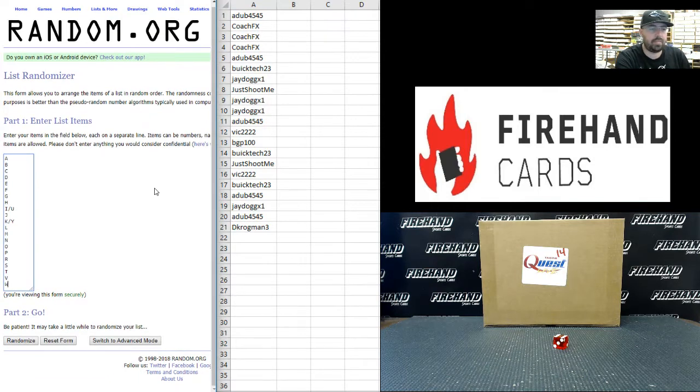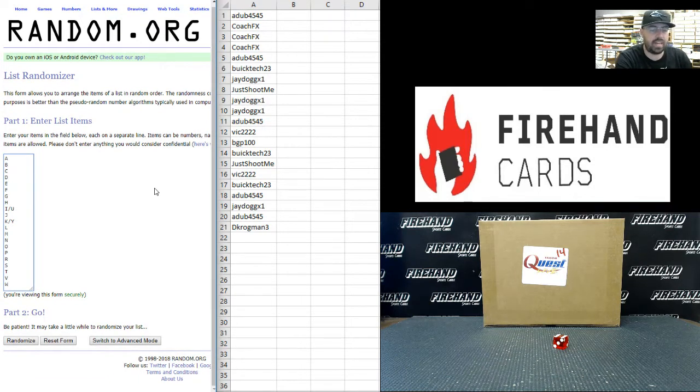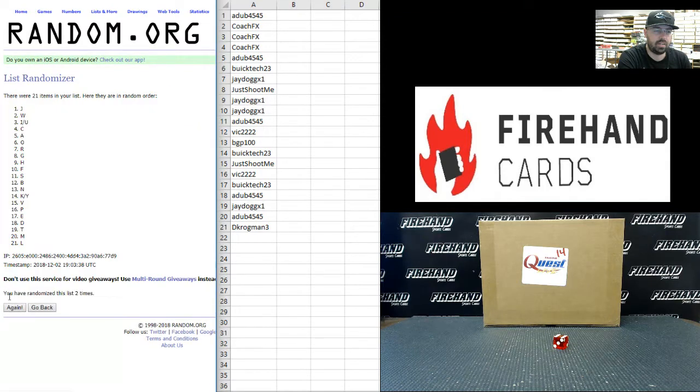On to your letters. A at the top, W at the bottom. You have two combo letters: I and U, K and Y. There's no Q, no X, no Z. Six times, good luck. One, two, three, four, five, six.